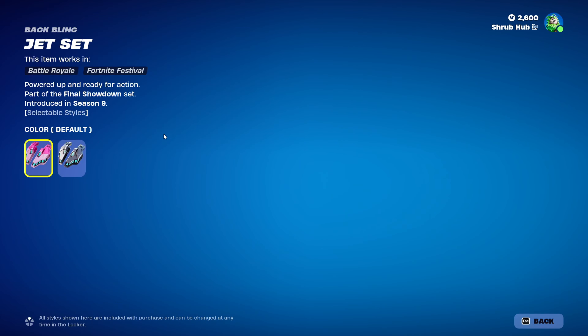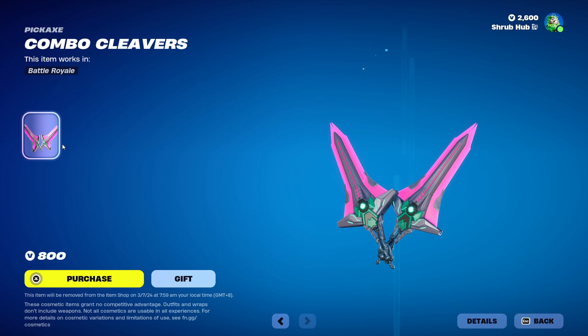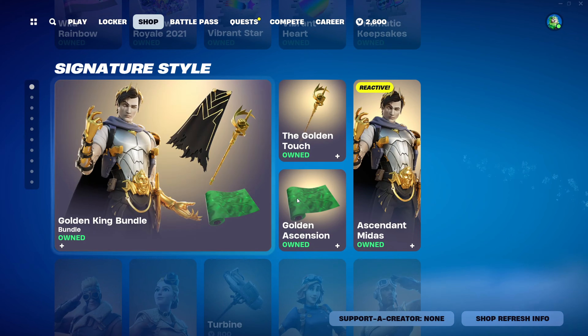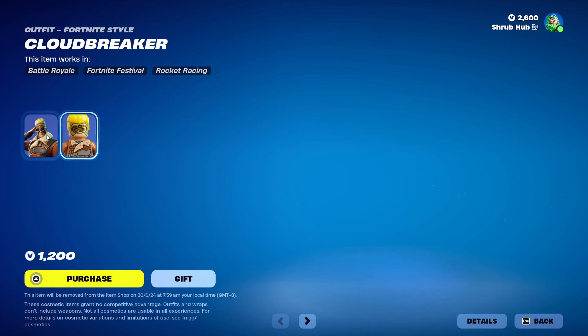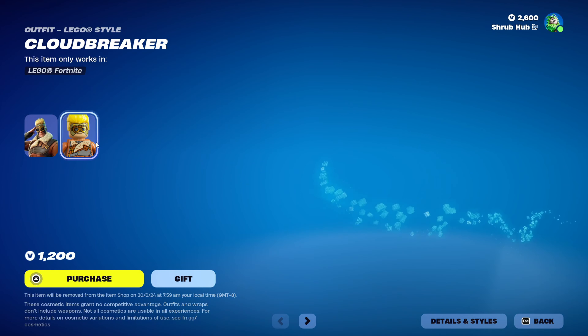Then we have the Jet Set Back Bling that has the Metal edit style too. Then we have the Combo Cleaners from the same season. Then we have Rainbow Rowell, still here. Then we have the Golden King Bundle, still here. Then we have Cloudbreaker here from Chapter 1, Season 7. This is his own style.